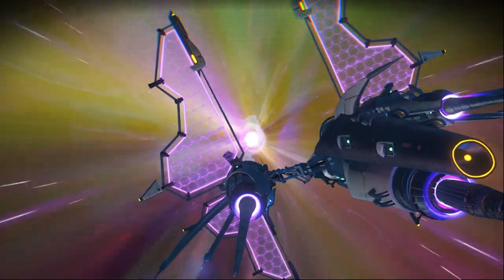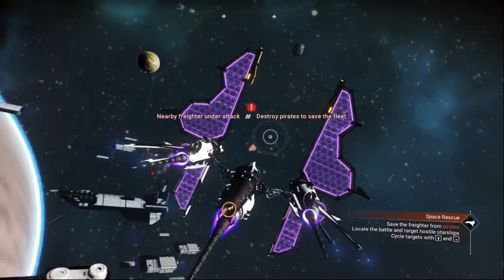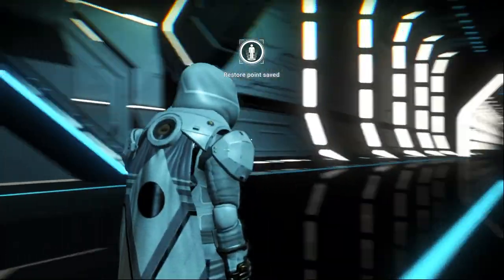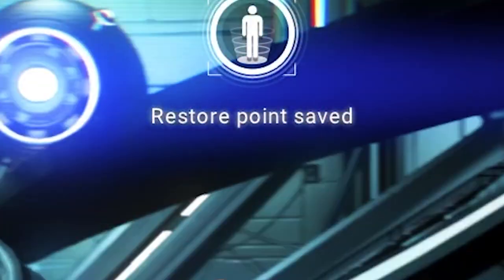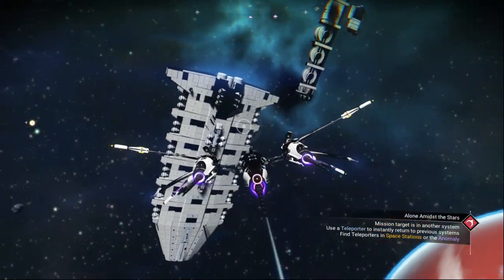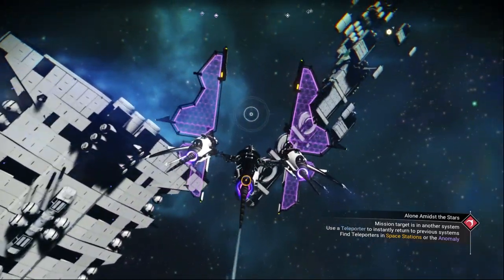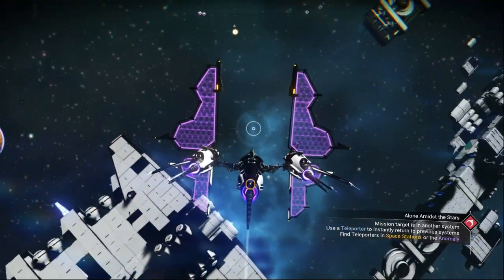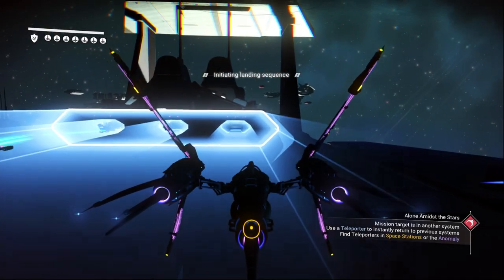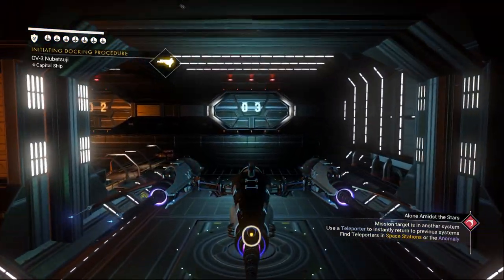Go to the galaxy map. We know this is our target system, so let's warp there now. The white freighter rescue mission should be there — and as you can see, the white freighter is here. Go to the space station and create an auto save. Now head out to space and kill the pirates for the freighter so we can visit it. Somehow there are no pirates to kill, so we can just visit the freighter directly — this might be a bug.